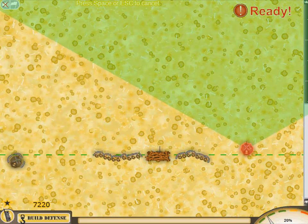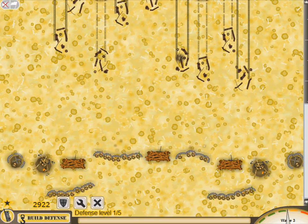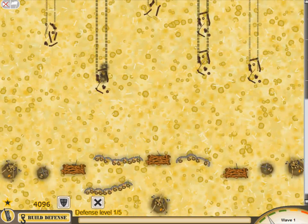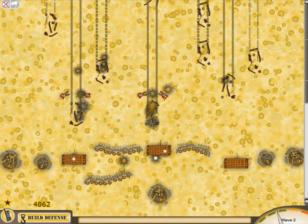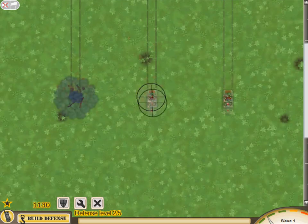World War 2 is an overly used backdrop for any game — seriously, I think like 5 new ones come out each and every day. But I'm not sure if there's been one that is a defense game. You build up a defensive line that keeps out anyone and anything that thinks they can cross your border, and if they try, you kill them on sight. If you play as Germany though, why isn't it the other way around?